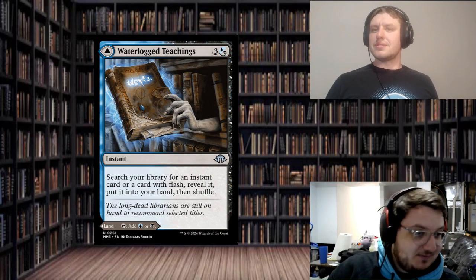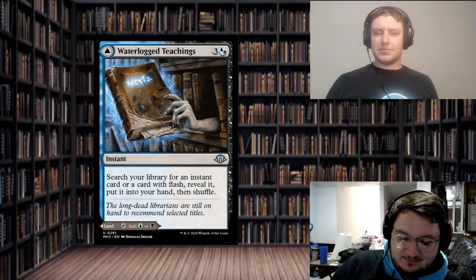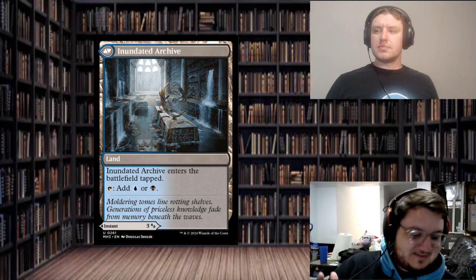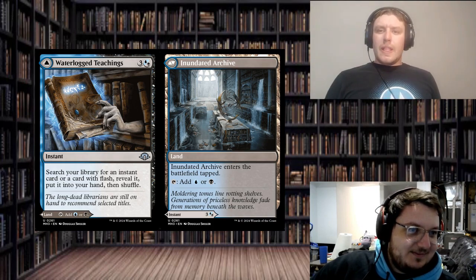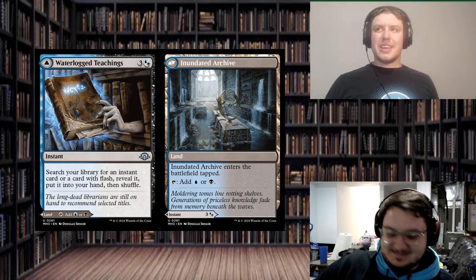To start, I'm going to prove it here with an uncommon from the set: Waterlogged Teachings, for three and then hybrid Dimir — blue or black. As an instant, you search your library for an instant card or a card with flash, reveal it, put it in your hand, then shuffle. And on the back it's an MDFC — a Dimir land. Now, Kyle, you know how much I actually do not like MDFCs.